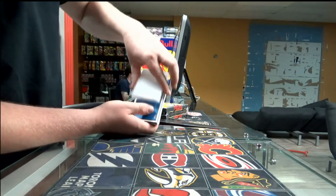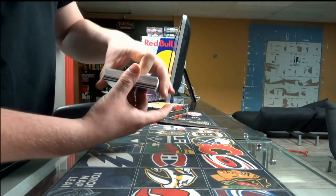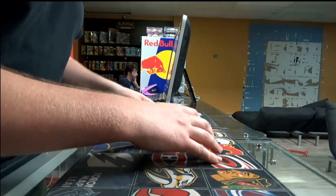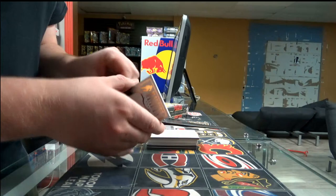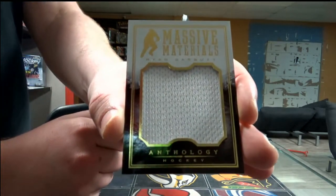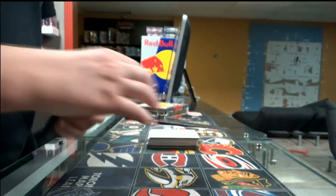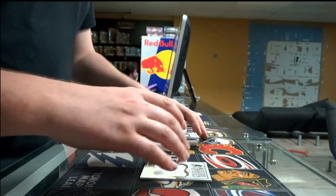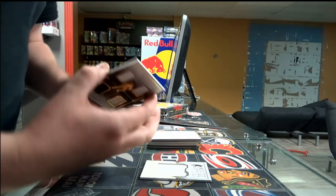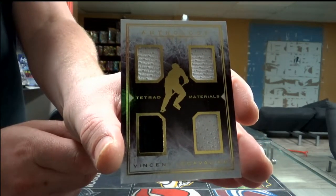Very empty box. That is not covered. So we're going to use my decoy torch. Alright, so we start with a massive material, MM95 out of 199, Brian Garbutt for the Dallas Stars. What is my favorite player out there? Next, we have a tetron material, TM33 out of 49, Vino Cavalier for the Philadelphia Flyers.